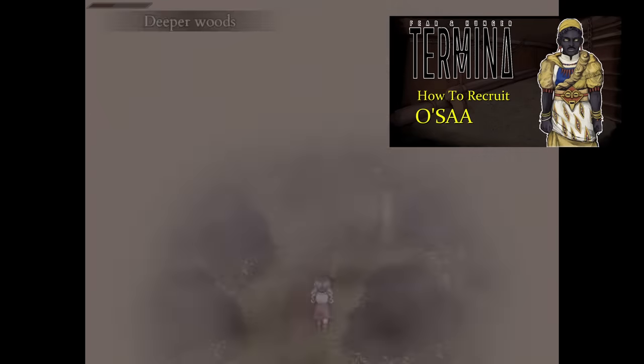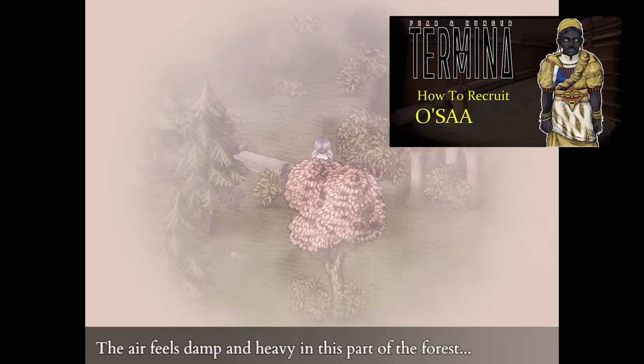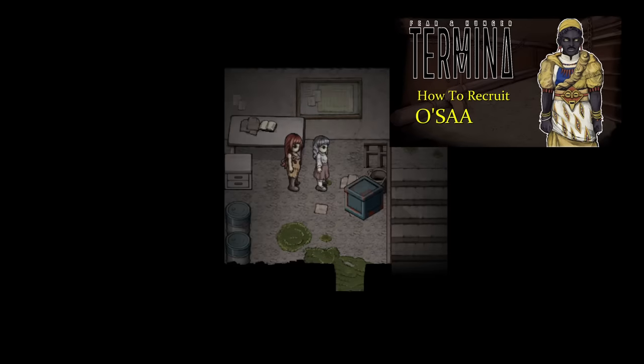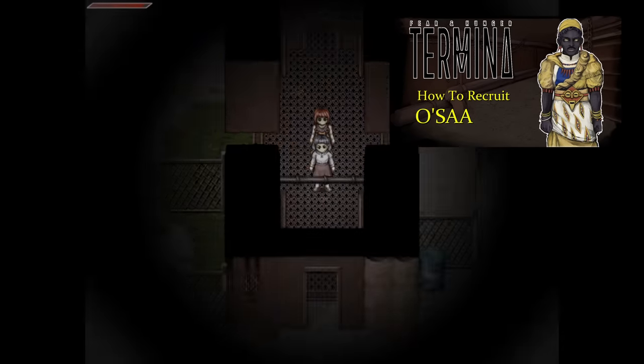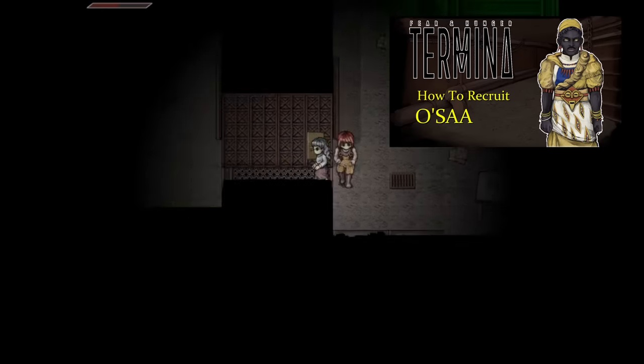Osar is a little more difficult to recruit, requiring the Vnushka shortcut to get him early, then navigating the woods and bunker filled with high level enemies. But if you're fast on your feet, you can make it through without getting into any fights, giving you a recruit that deals higher magic damage as early as day one morning.